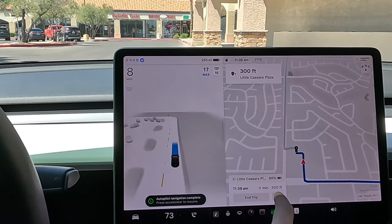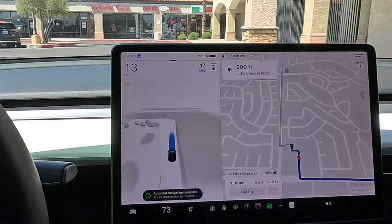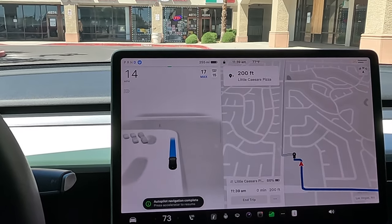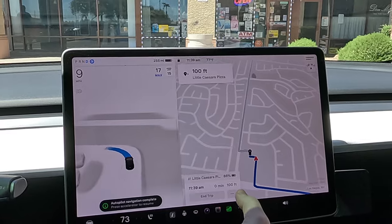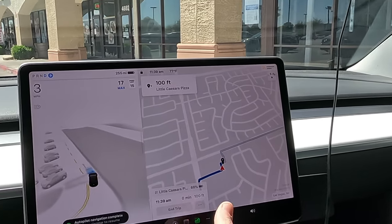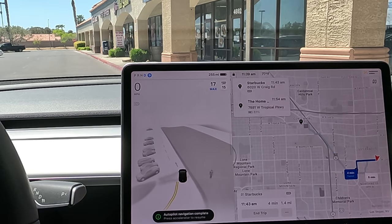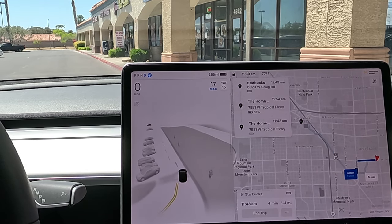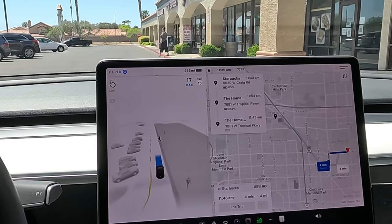It says 'autopilot navigation complete, press the accelerator.' I'm pressing it — as soon as I pressed it we did speed up a little bit, but it doesn't keep going on the route. Let me double-check. Okay, we're definitely stopping here — I think this is the end of the road for us. Let's re-navigate; I'll give it a little accelerator press. Got a pedestrian crossing.